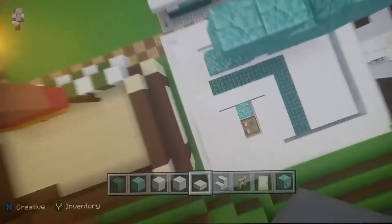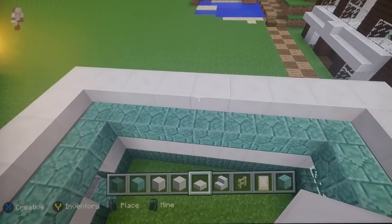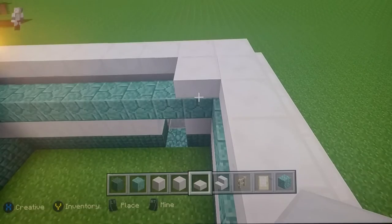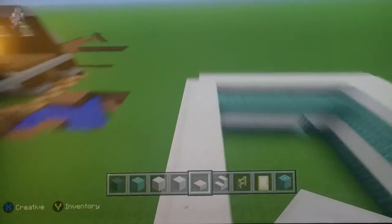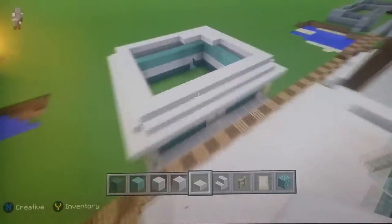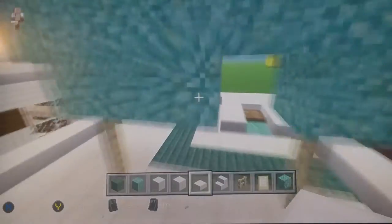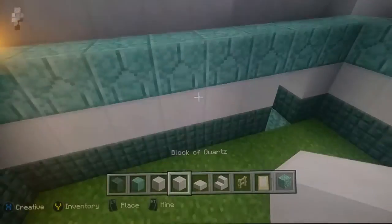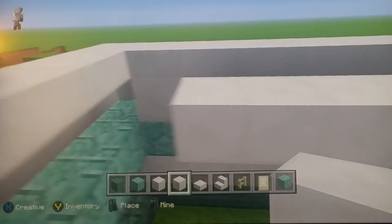Go on the right side and see the bottom right corner — place three quartz slabs, then go over two — one two — then go back one two. Fill in the roof with quartz blocks, keep doing this and fill in the whole thing.